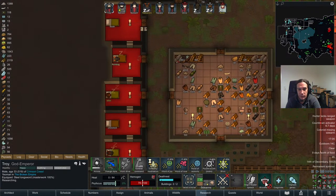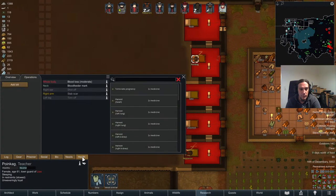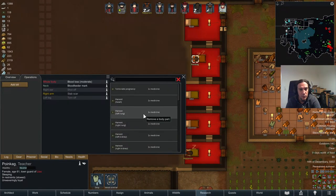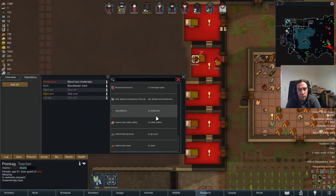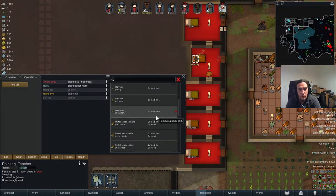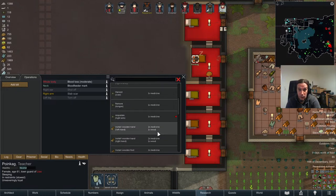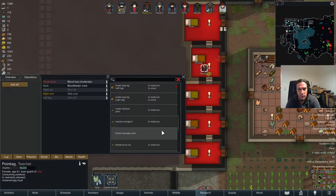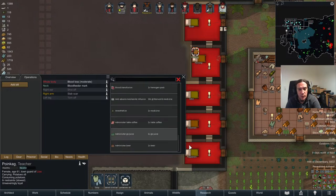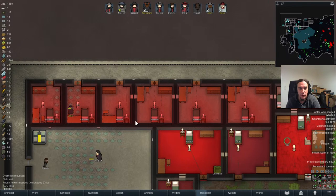Troy, how hungry are you? Have some Point Kag. He's biting now, I think. Why can't I take off the leg? Remove tongue — great, that's something I can do. But why not the right leg? Probably because of the blood loss still. Sometimes I wish the game would show you all the options and then show you why they are blocked, instead of just canceling out the options that aren't accessible right now. A little bit annoying sometimes.